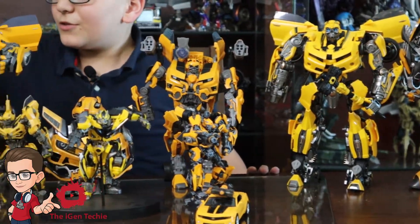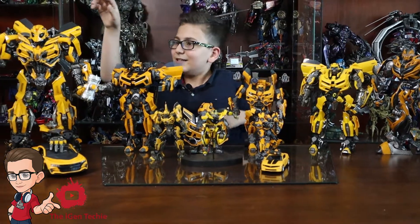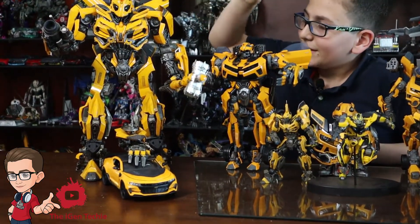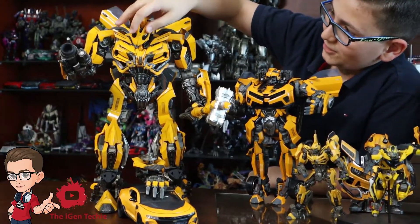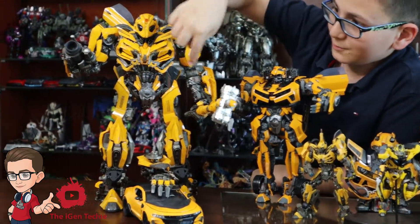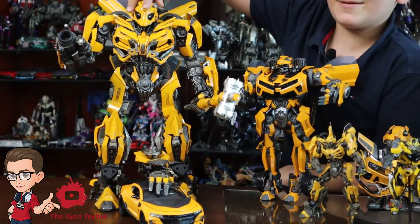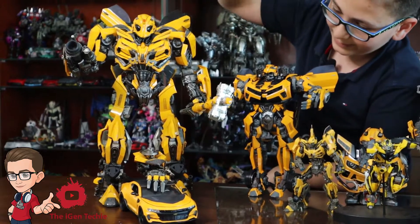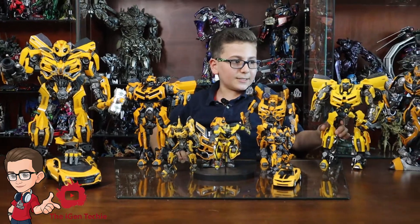Now we come to the 3A TLK Bumblebee — the best so far. You got the accurate face and accurate face plate from Transformers The Last Knight. You got wrist movement, interchangeable gun — as you can see he has another hand in the back. No backpack of course because he's untransformable, but far more accurate than anything else.